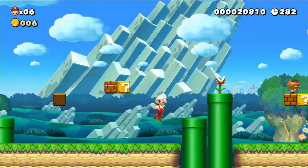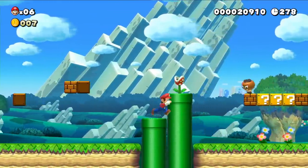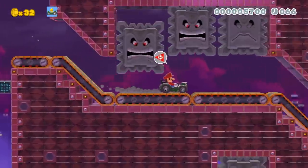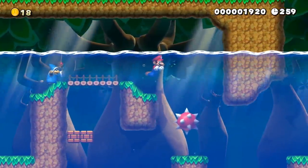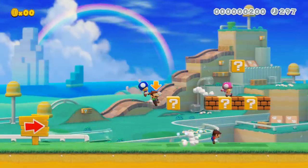In Mario Maker 1, you needed to go up a level using a staircase or something. Now you can just do a slope. And that goes really well with the Koopa car as well, because you can make some really cool racetracks — it just makes levels feel a lot more flexible. You can also remake missing levels, like a Mario 3 level that's been missing for years.